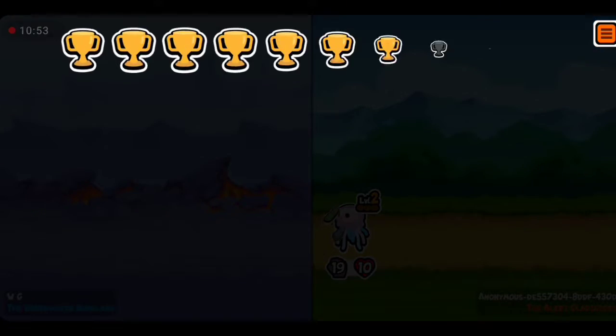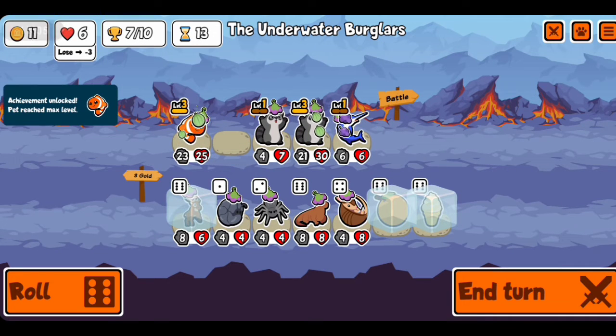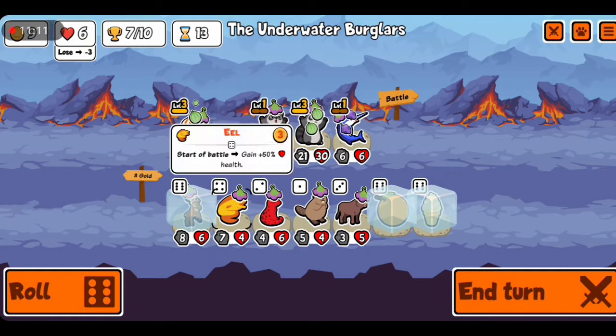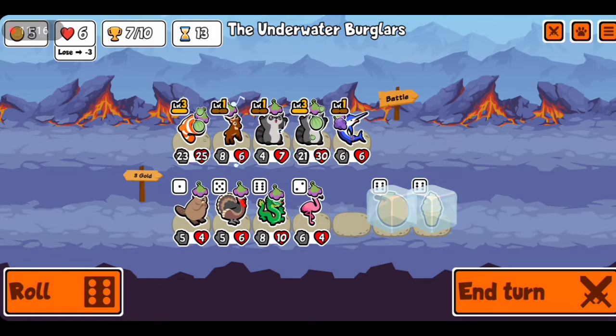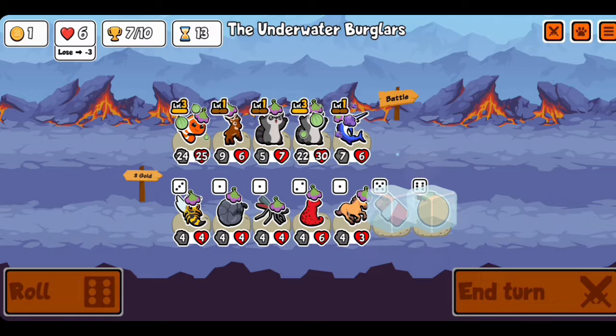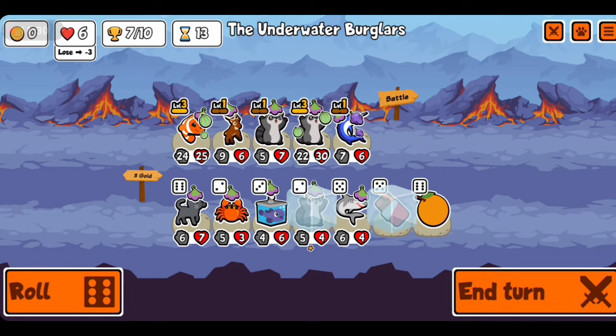This opponent's blue fish team is way strong - oh my god! I didn't even know I still had nine health left. So we just lost that one. Now we can get the reindeer. I'll keep the melon, keep the orange - maybe I'll go for the raccoon next turn.